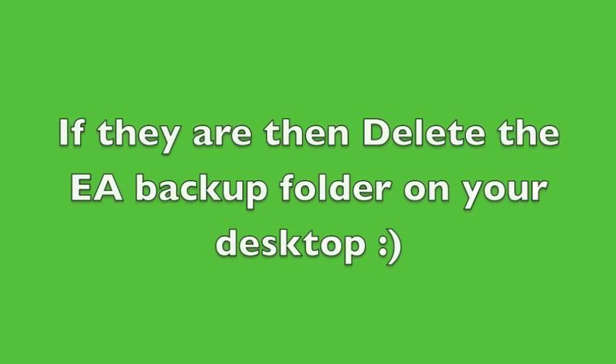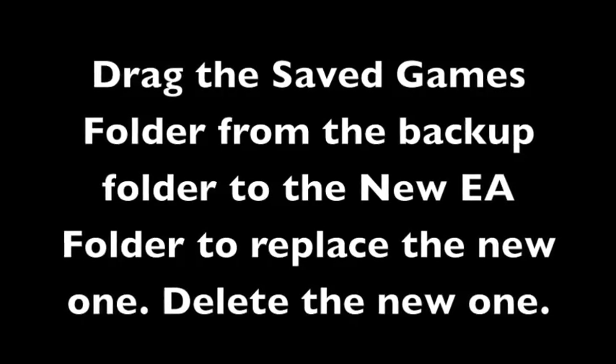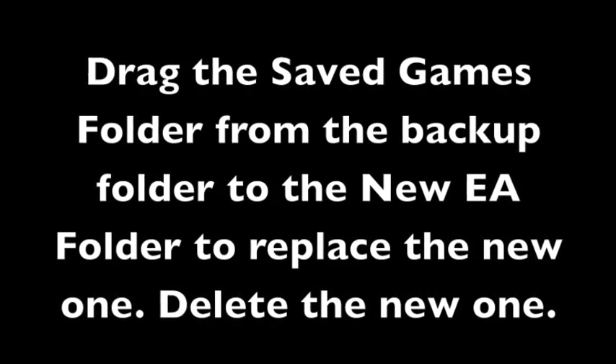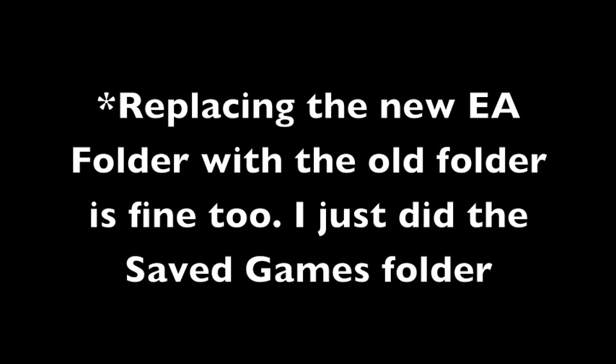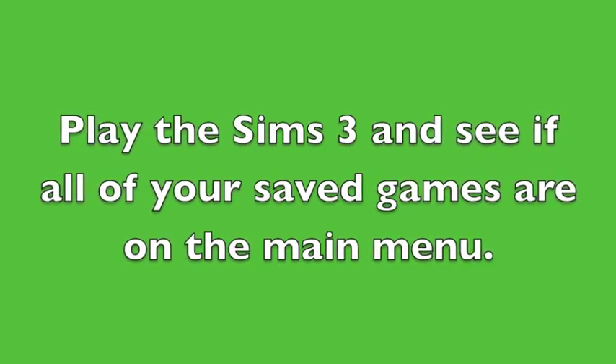Once you're done, get into your EA folder to see if your saved files are still there. If they are, then delete the EA Backup folder and you're complete. But if they aren't, then go to the EA folder, go to Saved Games, and erase the .backup if it's in the file. Drag the Saved Games folder from the Backup folder to the new EA folder to replace the new one — you don't want two saved game folders. Replacing the new EA folder with the old one is fine too; I just did the Saved Games folder.